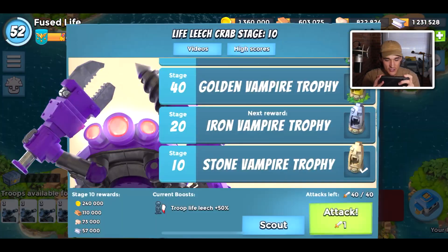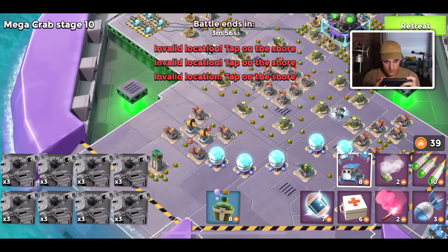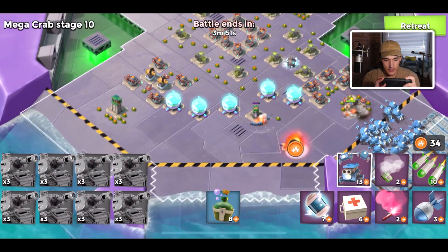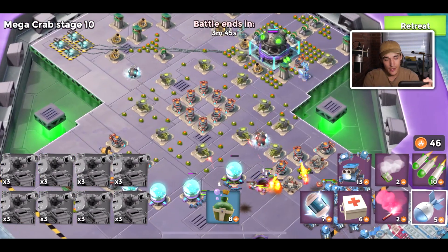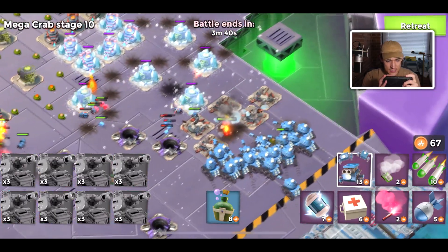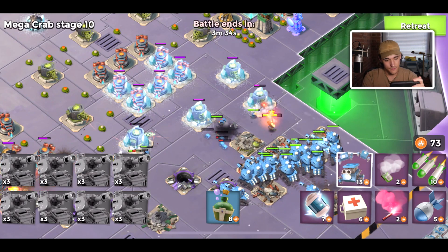We definitely cannot be bringing Warriors anymore — that's not the right combination here. Let's bring Bullet Taunt and get the hero down with troops. I know I call this account low level, but you actually get Mega Crab very early in the game.